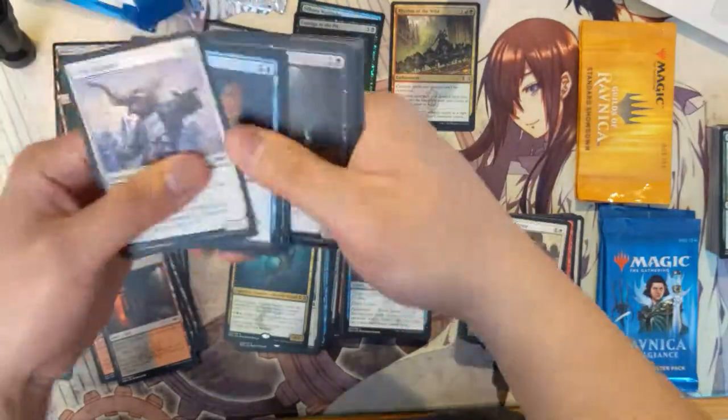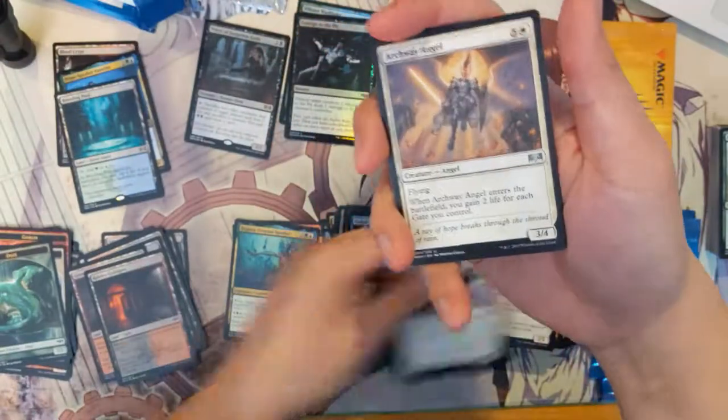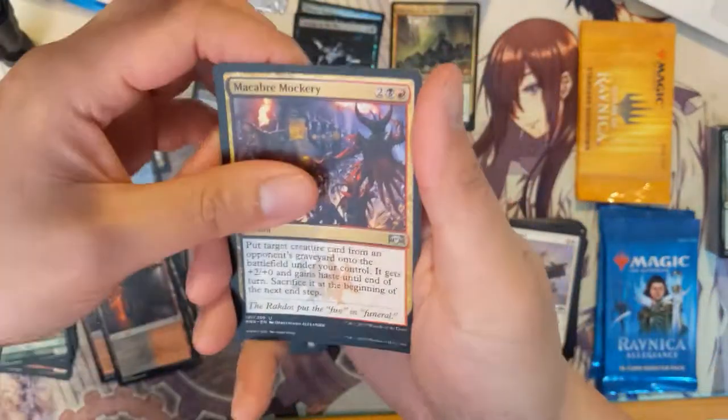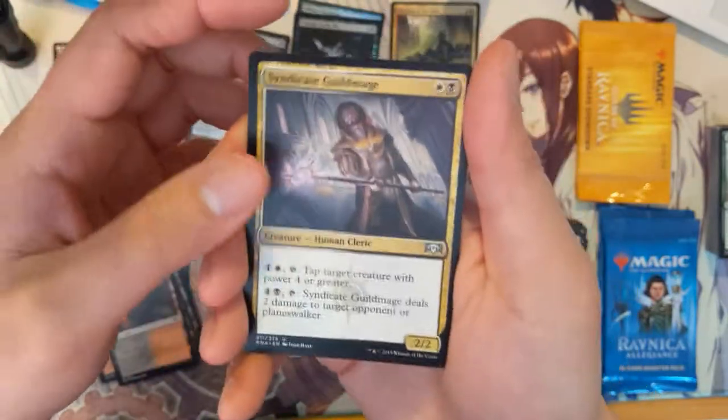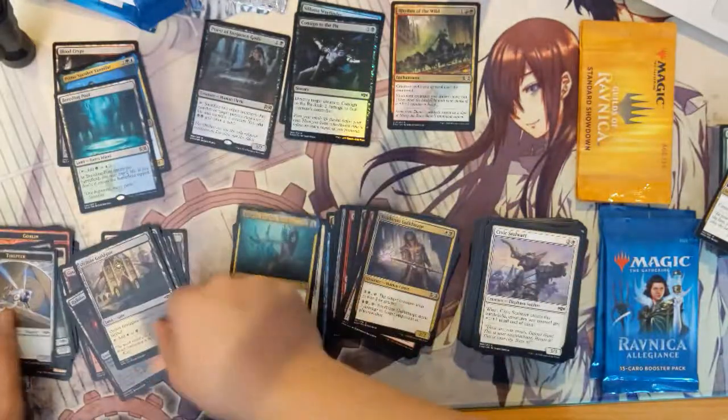Getting towards the end of this opening — it's definitely been very strong and I'm very happy with the cards we pulled. Pack ten: Archway Angel, Macabre Mockery, Syndicate Guild Mage, and Absorb — we'll put that over in the pile with the others.